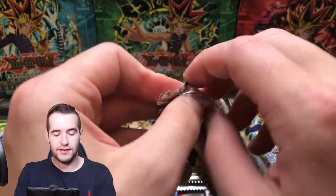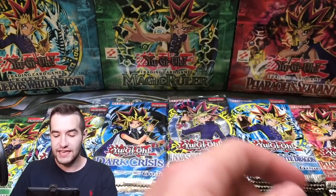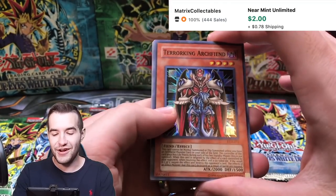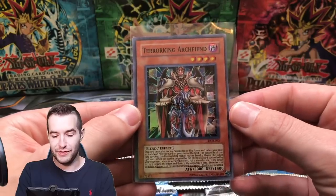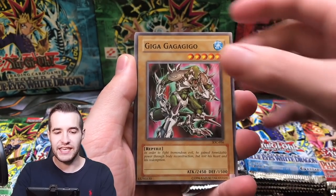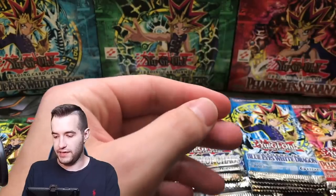Back to Invasion of Chaos. Black Luster Soldier, Jade Insect Whistle, Amphibious Burgoth, Multiplication of Ants, A Hero Emerges, and Lakunga. We have not hit a single Manju yet. Dark Crisis — Terror King Archfiend Super Rare, cool. Guardian Bow, In Contract with Exodia. Let's try another Invasion of Chaos — give us the Chaos, the Envoy of the Beginning. Spirit of the Pot of Greed, and a Strike Ninja — that's a cool one. Strike Ninja Ultra and Manju — very good pack, an Ultra Rare and a Manju. Let me grab some more sleeves.